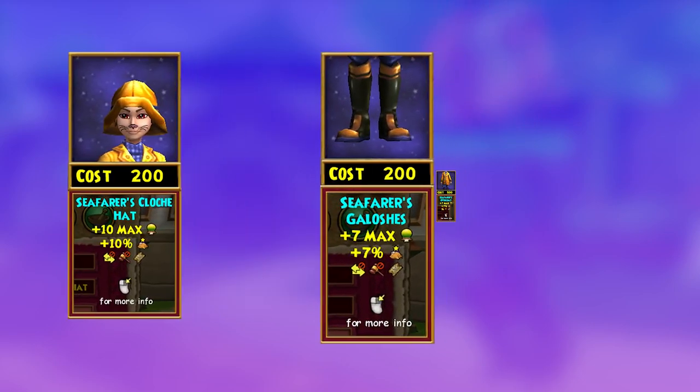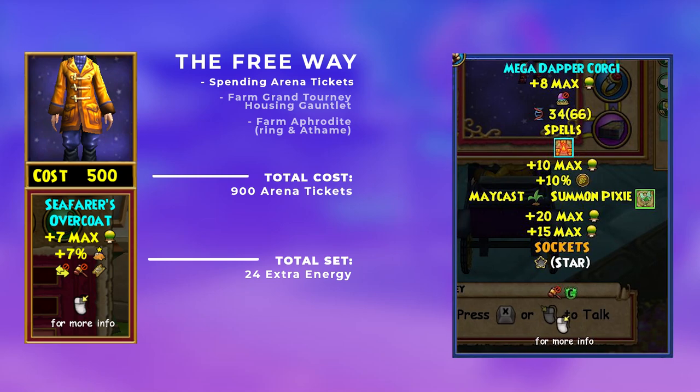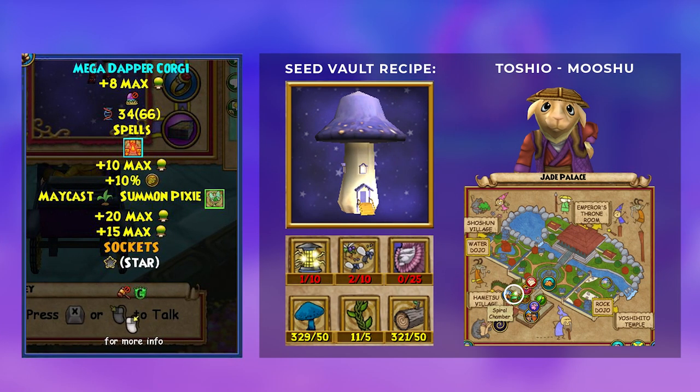Those are the fundamentals of gardening, but some honorable mentions include buying energy gear through PvP tournaments, making an energy pet which I can lend to you in my Discord server, and crafting a seed vault if you keep running out of backpack space.